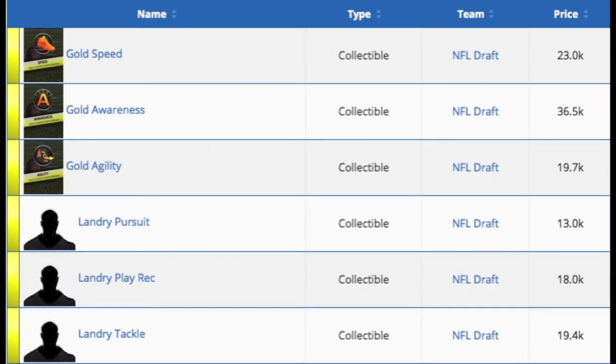To complete his collection and get the final card, you're going to need Gold Speed, Gold Awareness, and Gold Agility for the base ones. And then the inserts — you're going to need Landry Pursuit, Playwreck, and Tackle.